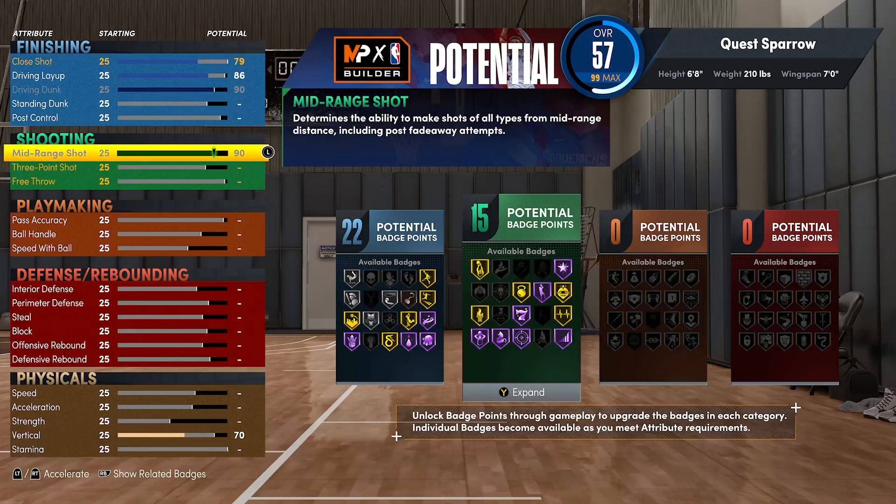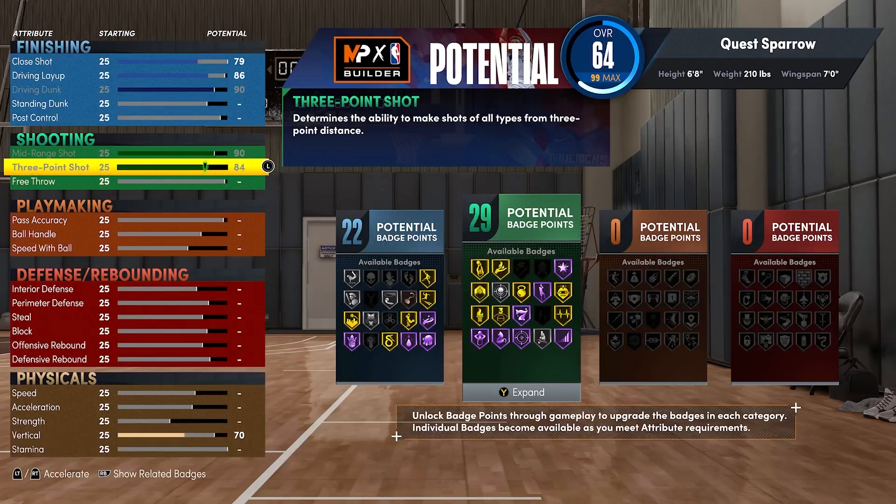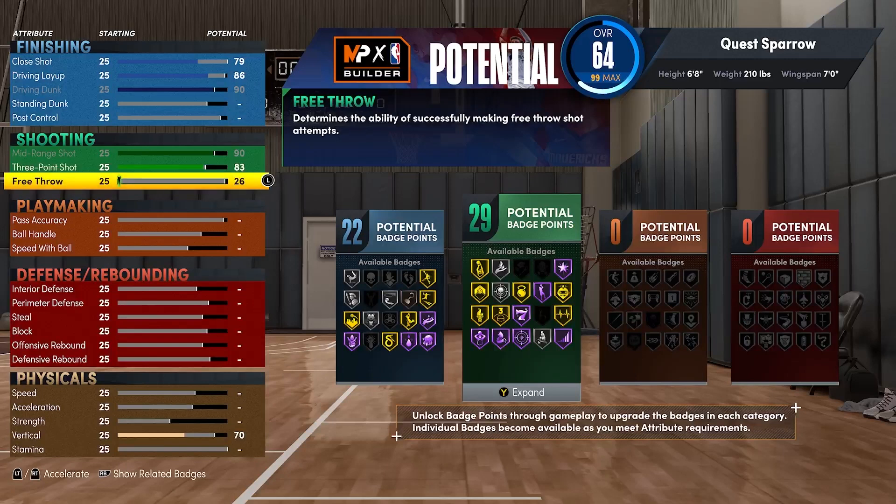Shooting-wise, max out your mid-range to a 90 — that's the Michael Jordan in this build because you're going to hit anything inside that arc. Then your three-ball gets to an 84 but we're going to put it at an 83 because that's the badge threshold. Get your free throw to a 72; you can allocate a couple more attributes to stamina or somewhere else, but 72 is easily hittable.